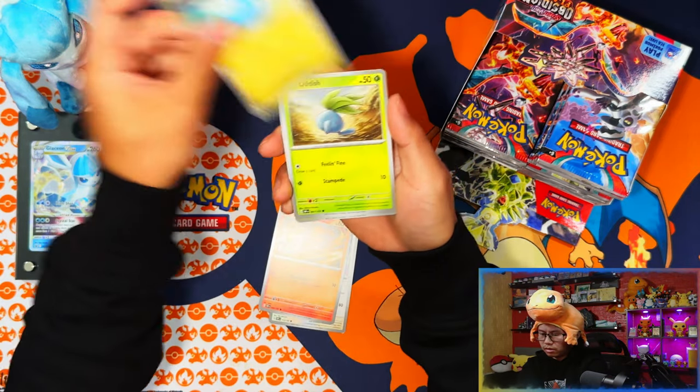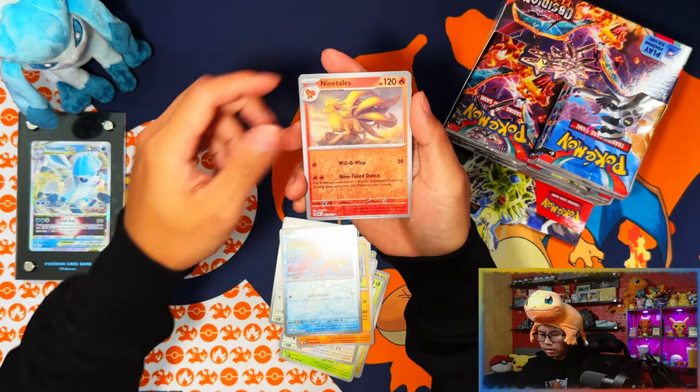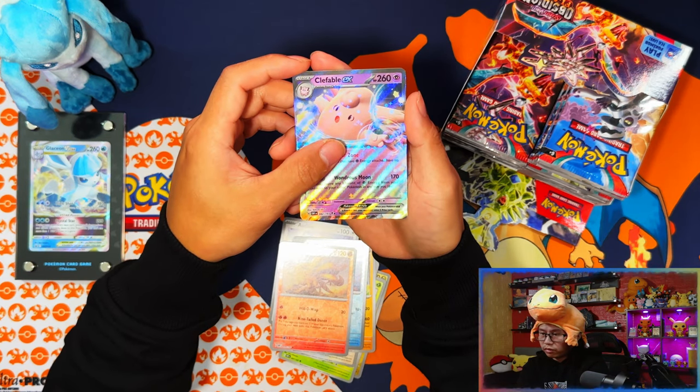Ordino, Charmander, Patini, Oddish, Mascarine, Gumshoes, Pupica, Quizzo, Nine Tails — and there's our first EX! Already pulled it though, it's a duplicate.